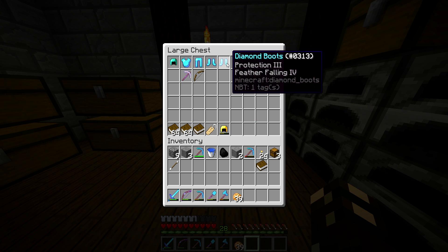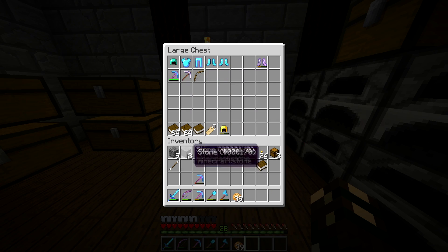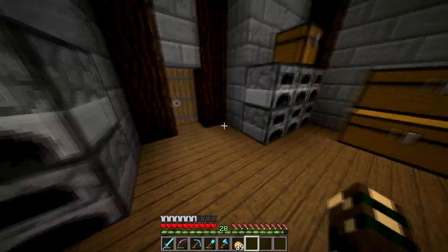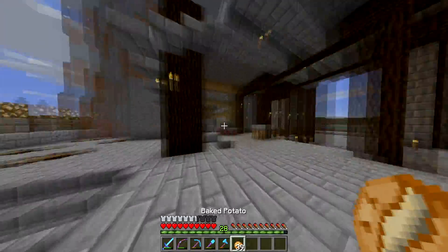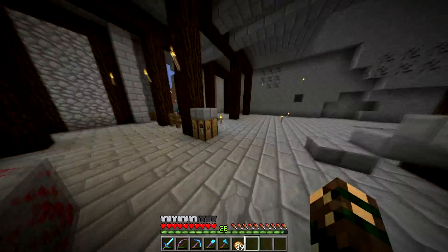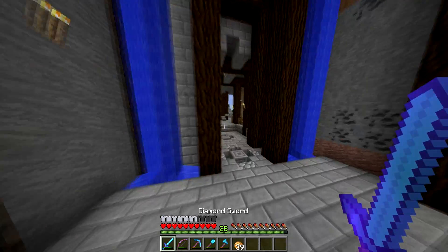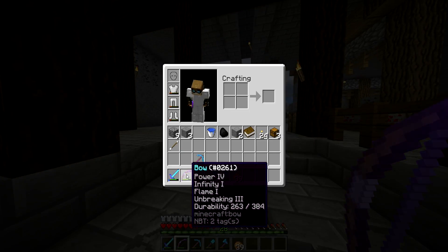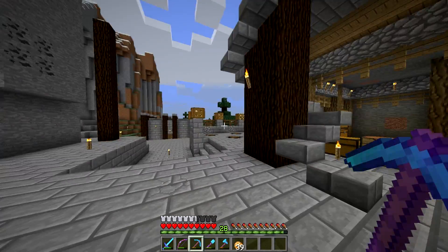Let's put this armor back in with our armor sets. We'll put that here, get the Protection 3 book and combine it. We just need Unbreaking on the boots and they'll be perfect. Let's put the silk touch back — we'll keep that above our other pickaxe. We did the mine; I'll make more progress on that off camera. If you want to know, my bow is Power 4, Infinity 1, Flame 1, Unbreaking 3. We'll cut to the next clip.